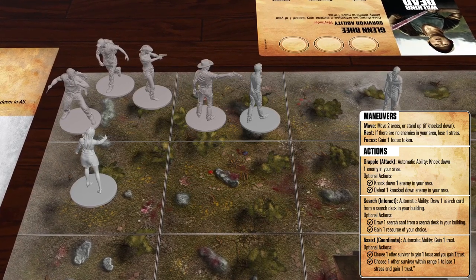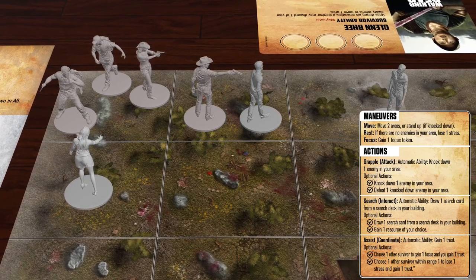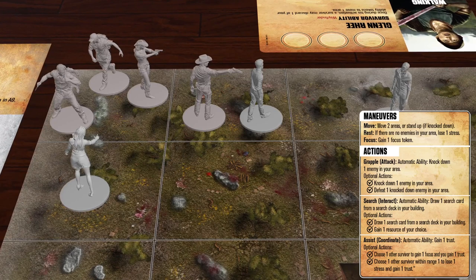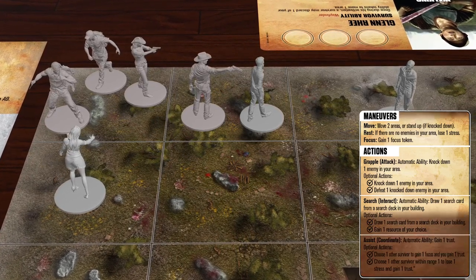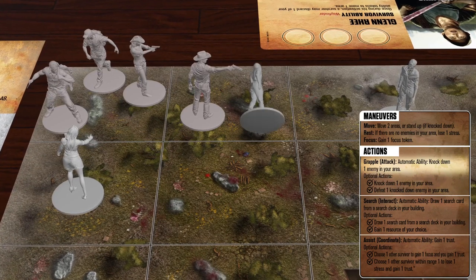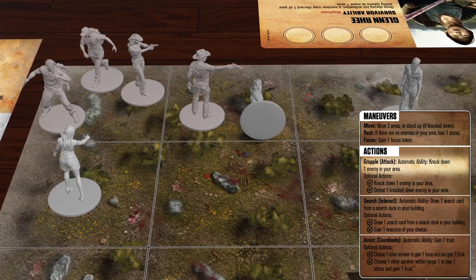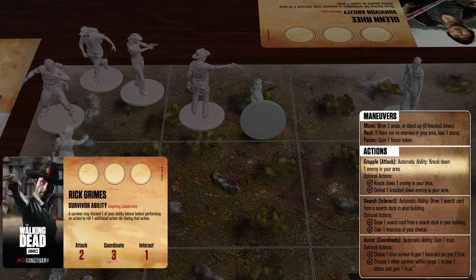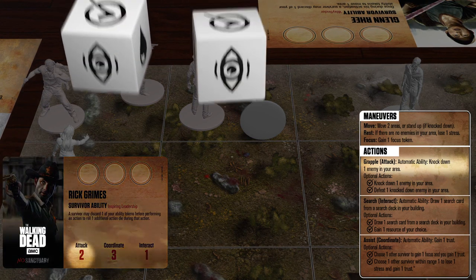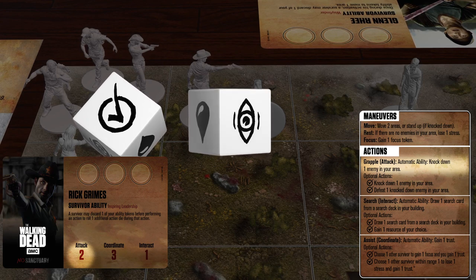Since there is a walker in the group's area, Rick's instincts kick in and he decides to perform a grapple action. All actions provide an action effect as well as one or more success effects. First, we'll resolve the action effect of grapple, which is to knock down one enemy in your area. Now Rick has to perform an action roll. To create this action dice pool, Rick adds action dice equal to the assigned characteristic of the chosen action — in this case, attack.